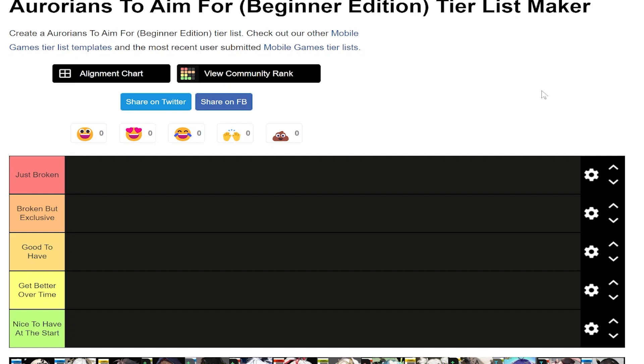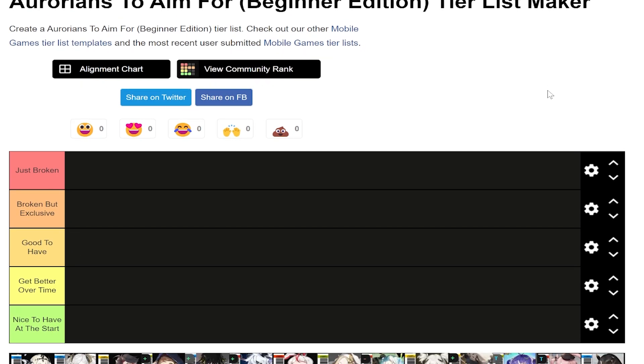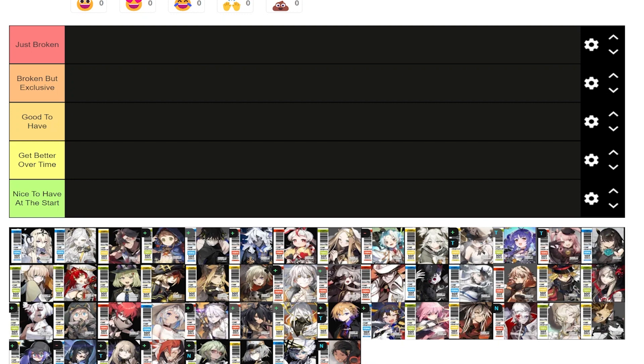So here it is. We have just broken characters, broken exclusive characters, good to have characters, characters that get better over time, and characters who are nice to have at the start of the game. We have 50 Aurorians here and we're going to go through them all pretty fast.